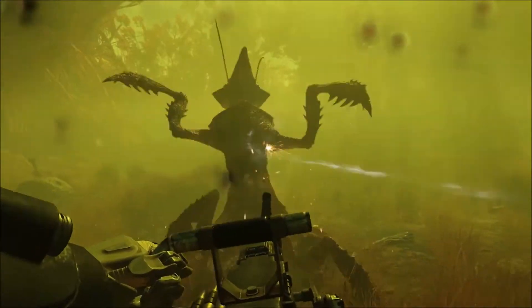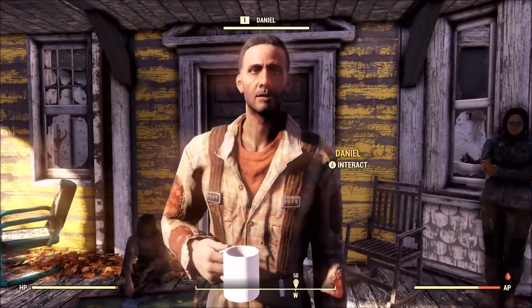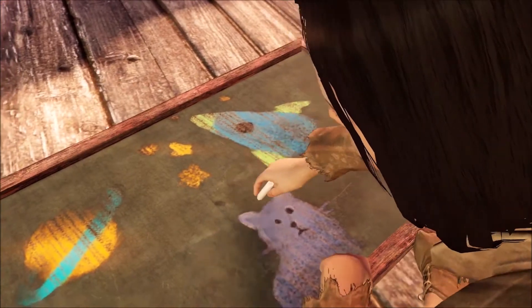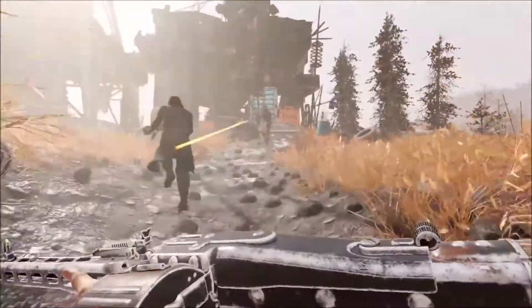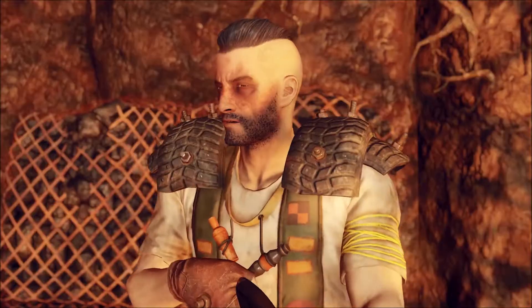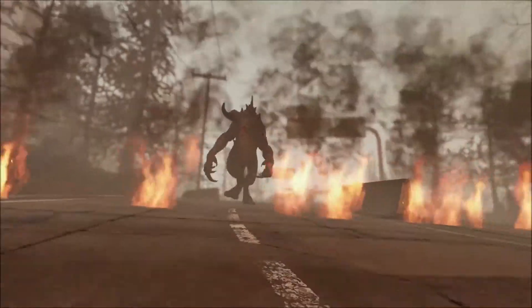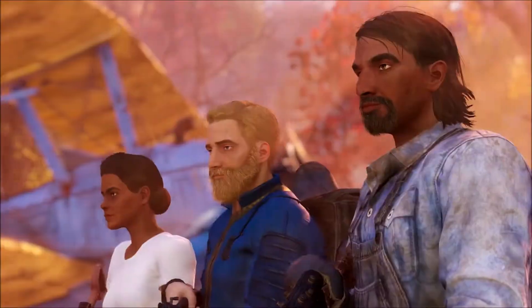There's also a Raiders and Settlers combined content bundle that includes both sets of items. For those who haven't jumped into Fallout 76 yet, you can pick up either the Fallout 76 Wastelanders edition — which includes the base game and the expansion — or the Fallout 76 Wastelanders Deluxe edition, which includes the full game and all content from both the Raider and Settler bundles. Starting at the launch of Wastelanders, Bethesda will begin phasing out the Tri-Centennial edition, though players will still be able to purchase individual items from the Tri-Centennial pack on an ongoing basis.